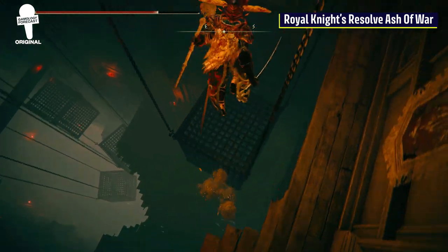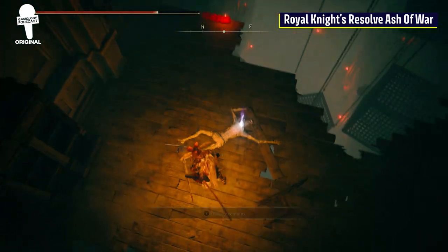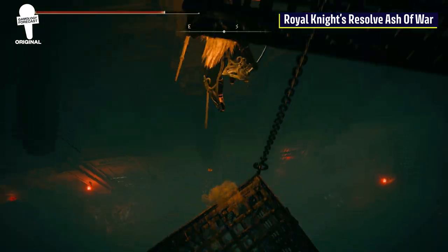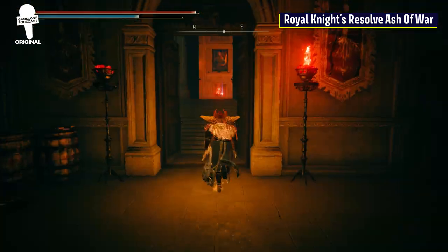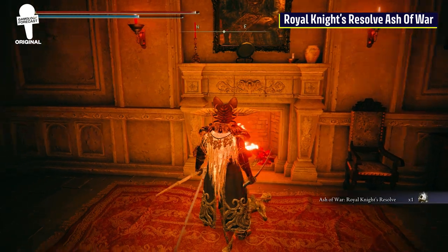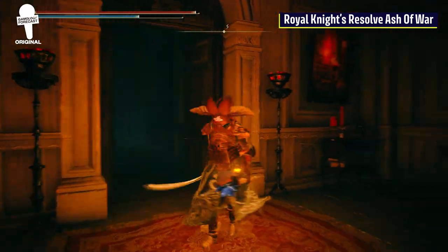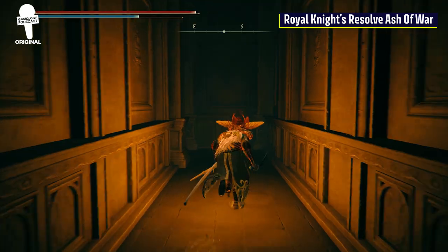Right from where we got the last item, you will notice all of these cages that are suspended by chains in front of you. Carefully — and I'll reiterate it one more time — carefully make your way down these until you reach the bottom. Head northeast once you do reach the bottom, and there will be a room with the Royal Knights Resolve in it. This Ash of War can be incredibly useful, as it buffs the damage of your next hit by 80%. 80% — that's a lot of damage.